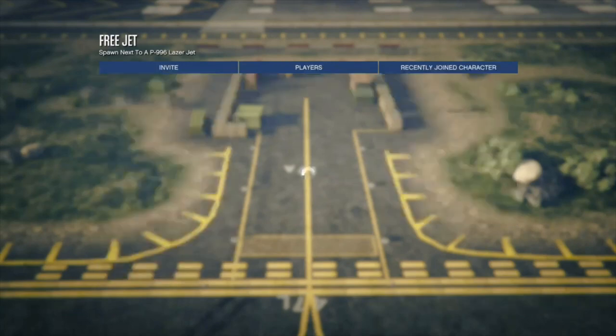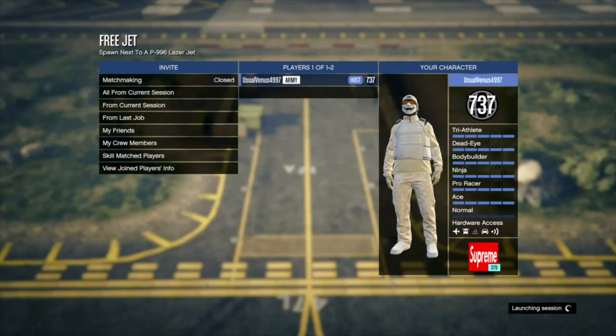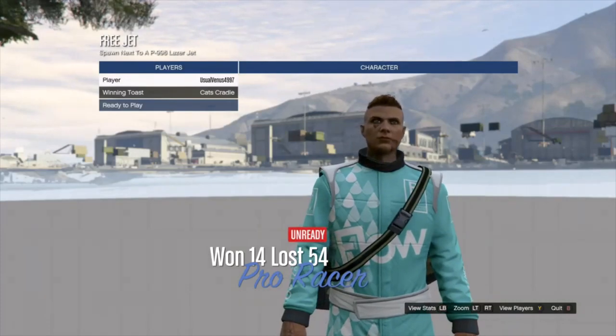Go down to confirm settings, then play. You can invite somebody else — they can also get it. Give it a second, confirm, continue right here, then you just quit.